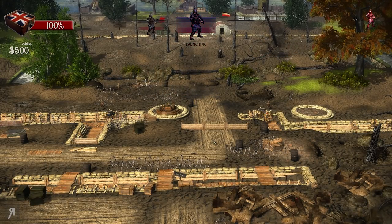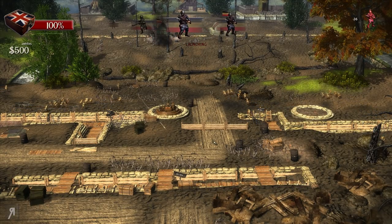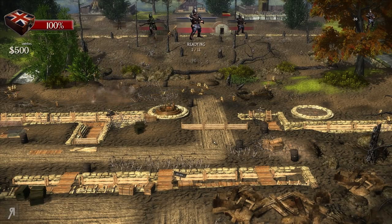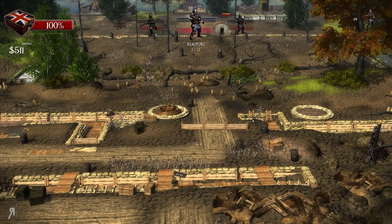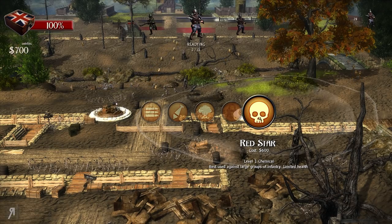I'm going to continue launching waves ahead of schedule because if you launch waves early, you're going to gain an increased score and also more money as a result of that. The red star is like a chemical gas — obviously, this is set in World War I. I don't think it's that helpful right now, so I'm going to use the mortar.